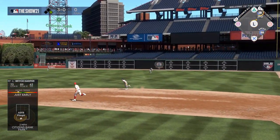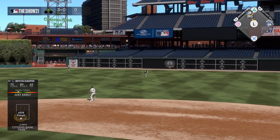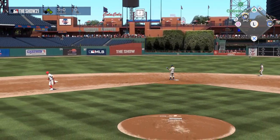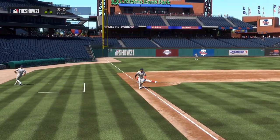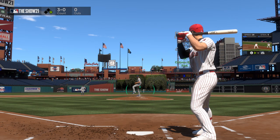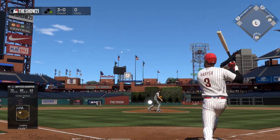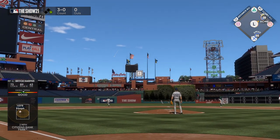Which you do by aiming up and to the right since that's where the runner is, then once highlighted hitting square or X on your controller to tell him to go to third. Based on how hard that ball was crushed by Bryce, I told Reese to go straight home by aiming the left stick at him on the bases and hitting X on PlayStation and A on Xbox.